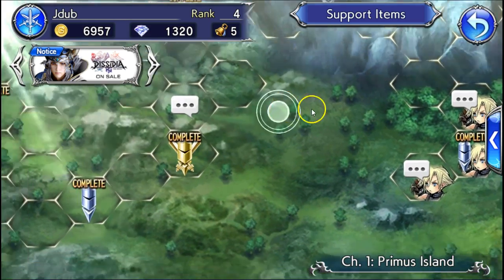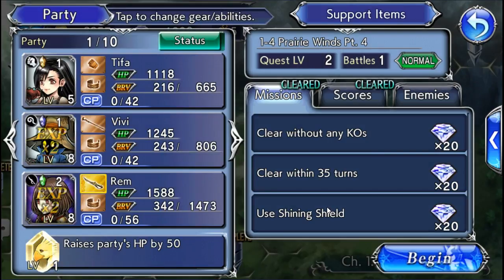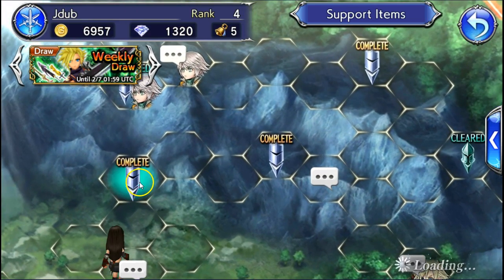The story map looks like a hexagon grid — you go through and complete stages. Once you get to stage one-four, you'll unlock your first summon: a free five-star weapon for one of your main characters — VV, REM, or Warrior of Light. The best weapon to get is Warrior of Light's, but don't stress if you don't get it right away.